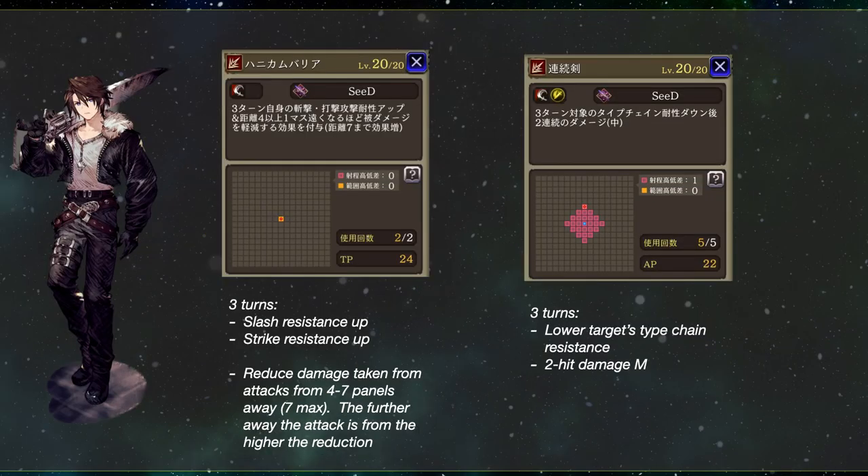Next up are the new mechanics he brings to the game. The first one is Honeycomb Barrier — a self buff for three turns that increases slash and strike resistances and gives Squall damage reduction against attacks from range 4 to 7. The further away the attack is coming from, the less damage he will take. He will be very good against missile units and is the perfect candidate to run up by himself on the off side of the map.